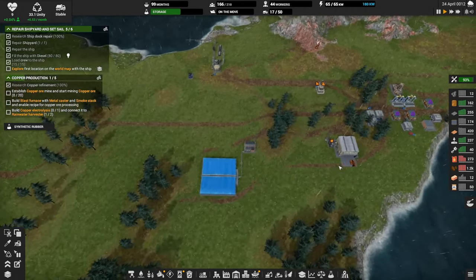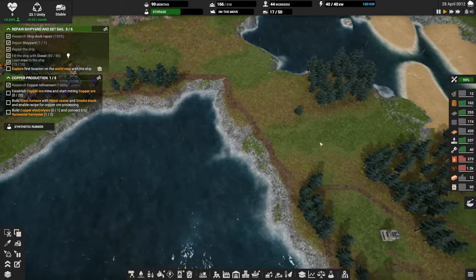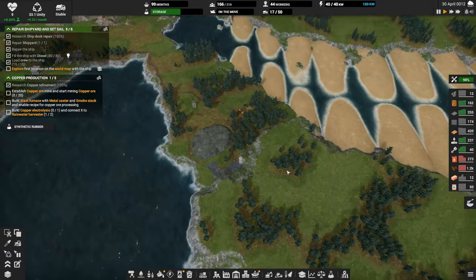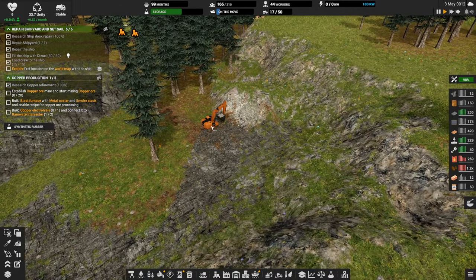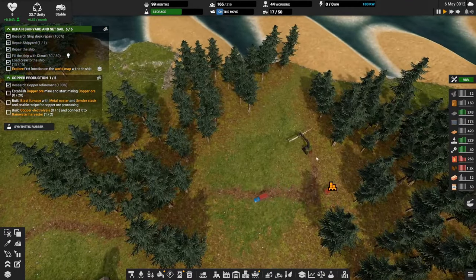Hopefully they can bring back some resources for us. What else do we have to do here on the objectives on the left? Establish the copper ore mine. Yeah, we've got our ramp going. Let's take a look. It looks like you need some trucks to help you. In fact, this map is quite a bit spread out.